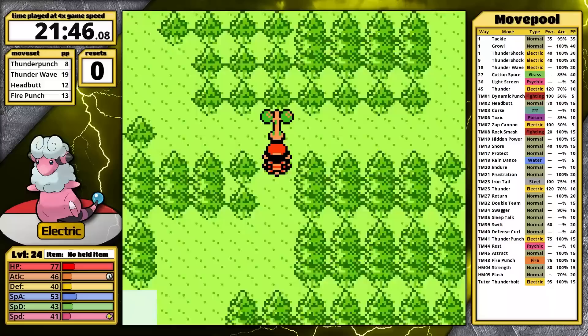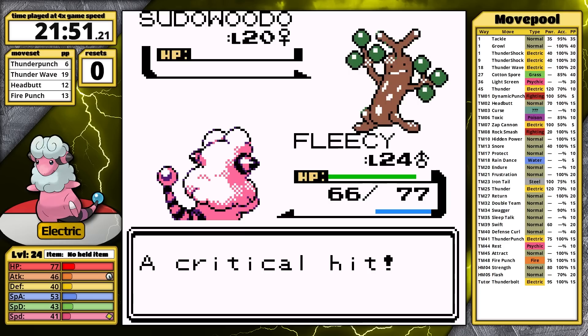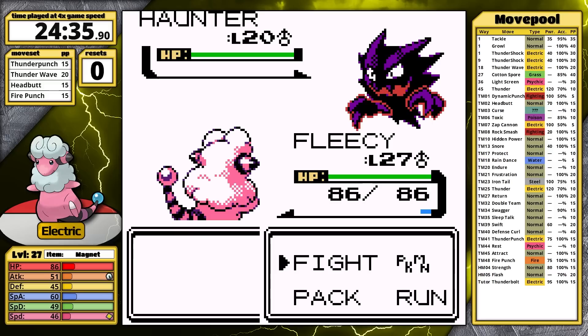Next, I have to clear Sudowoodo. I've been contemplating allowing myself just to run away from it — it's almost never a challenge. After clearing the tree, I get access to the NPC who gives me the Magnet. It's a held item that boosts the power of Electric-type moves by 10%. I put it to use right away against the Kimono Girls.